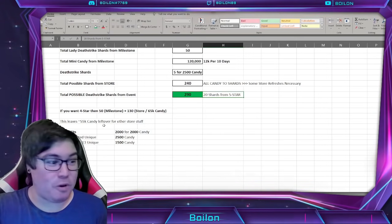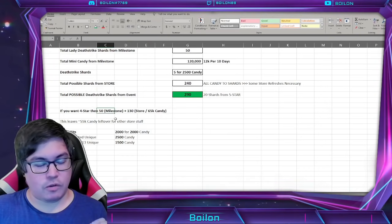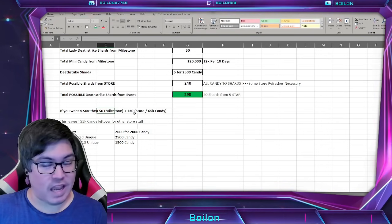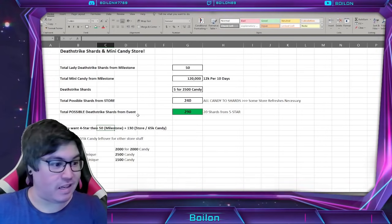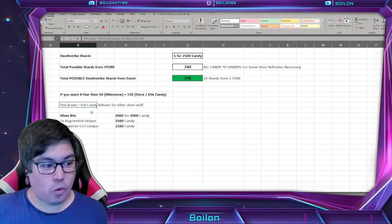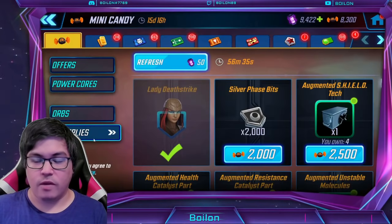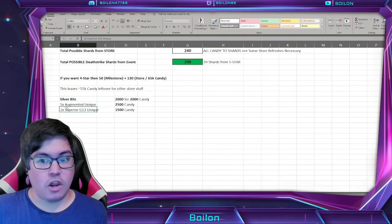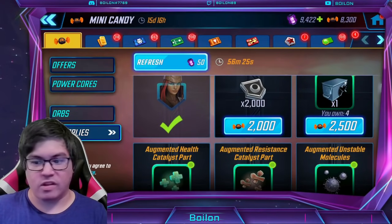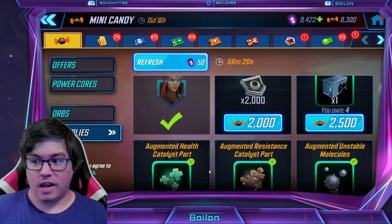Personally, I only pull at four red stars so I'm probably just going to go for the four-star and buy some other stuff. I haven't decided if I'm going to buy the Venom Ancient Pharaoh skin or not — I'm on the fence. If you just want a four-star, you need to finish the milestone for 50 shards and then buy 130 from the store, which costs 65,000 candy — just over half of what you get from the entire event — leaving you with 55,000 candy.